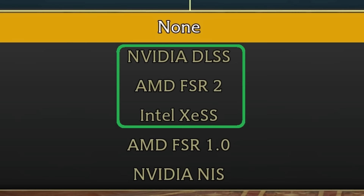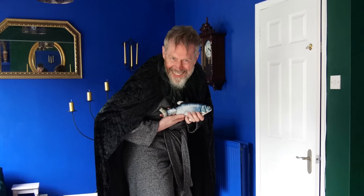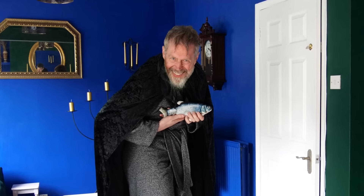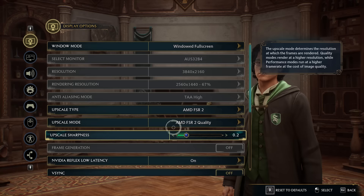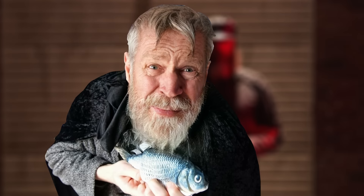That's why I recommend using one of these 3 upscalers, which are all good and all work in a similar way by building up a better looking image than were you not to use them. To save you from watching more of this video, just enable FSR 2, set it to performance mode, and if you feel the image looks too shimmery then set it to quality mode instead. Done. That's as simple as I can make this. But if you carry on watching, I will teach you about the dark art that is upscaling.